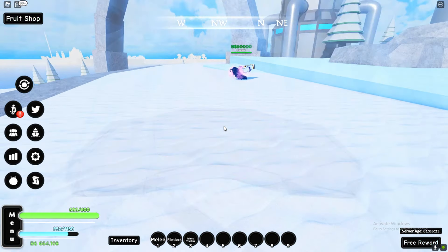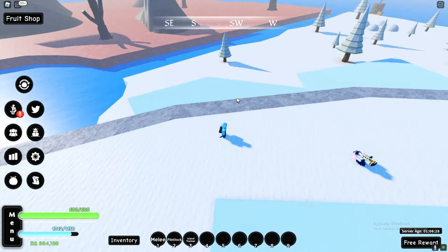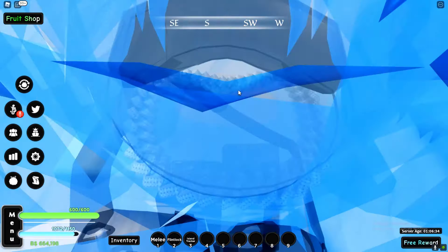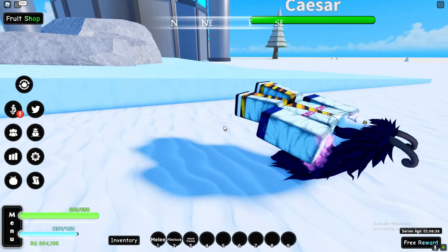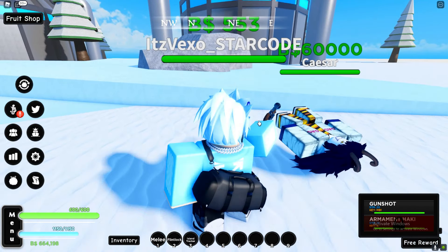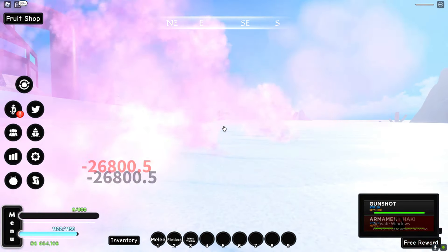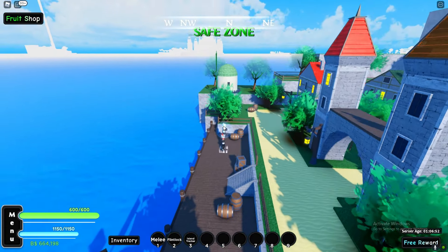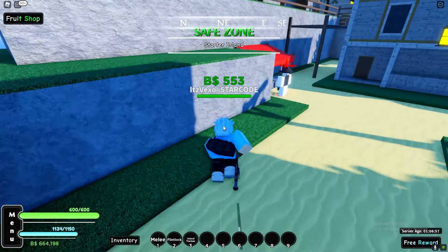This is the Caesar Clone boss here — let's slowly go towards him. It does look pretty sick. I don't want to get too close — he's going to one-tap me, I can already see it. Is he bugged out or something? Should I try and kill him? Let's get some distance and start shooting him. And I died — that was a bad idea. I literally got one-tapped, but at least you guys know what the new boss looks like.